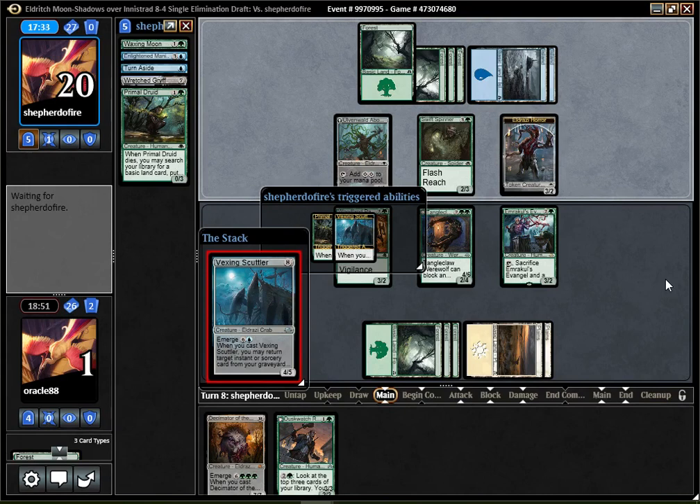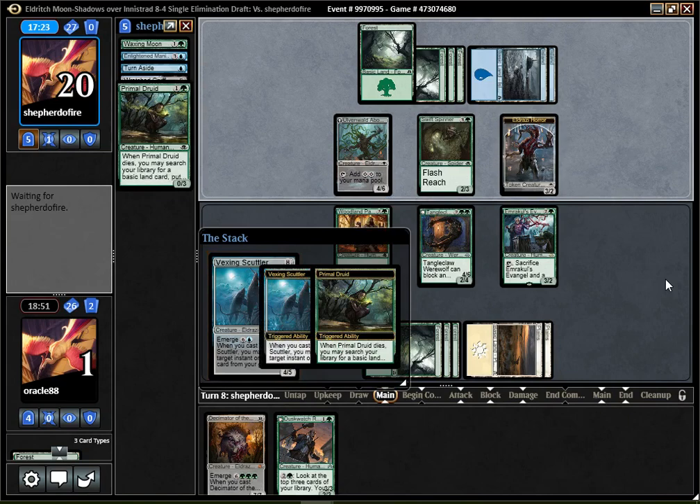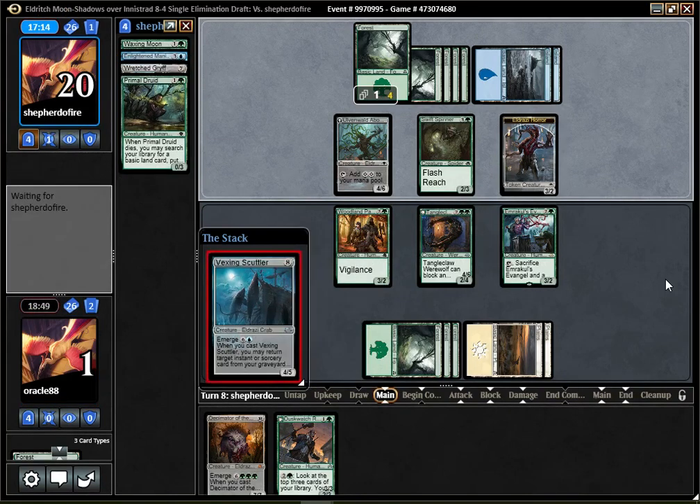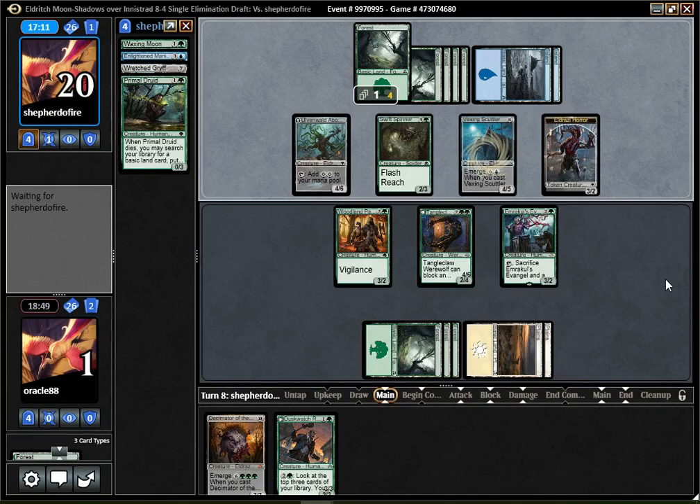I guess none of the cards they can get back matters a lot — the 4/5 body is going to matter most likely though. I'm still not dead. That's really weird. Turn Aside, really? Like game 1, if you don't have enough playables okay, but game 2 you side that out against a white-green deck — no? So they got it back, which I actually don't care about, because I probably have only one card left in my deck that can target other spells. What the hell? That play did not make much sense to me.